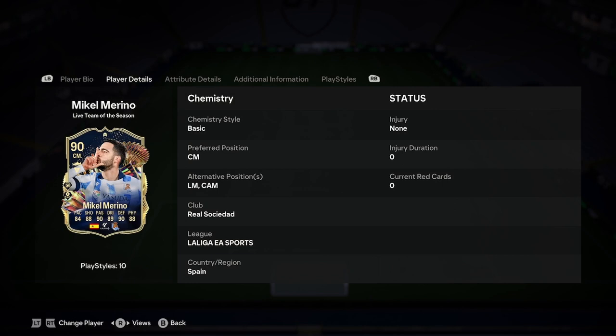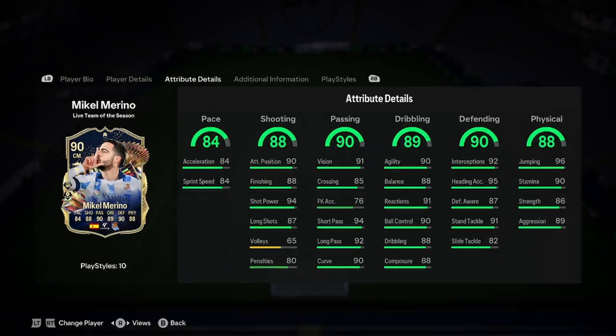Let's continue with the player analysis then. CAM or left mid CAM — I'm going to write off the left mid. He's six foot two with 84 pace. We'll have a look at the CAM in a minute, but you usually want someone small for CAM as well, so I'm going to half right off that. But yeah, great links with Real Sociedad that you get on Squad.